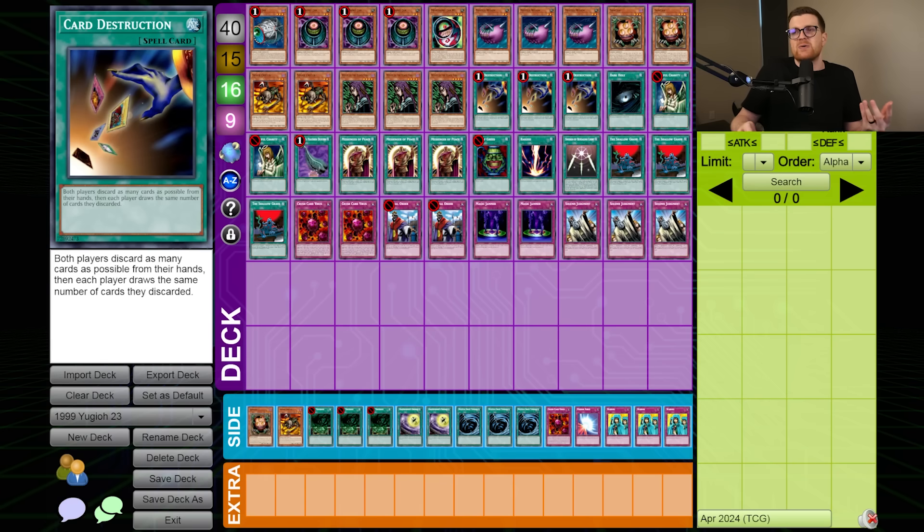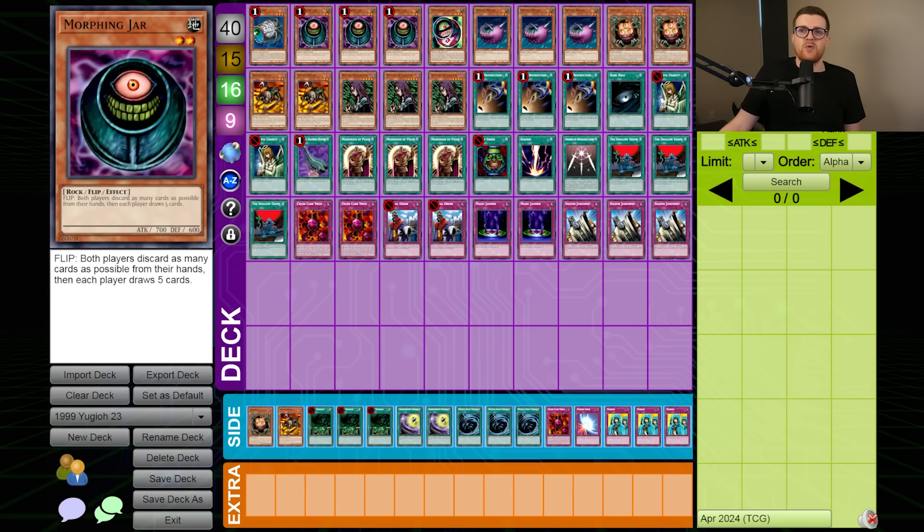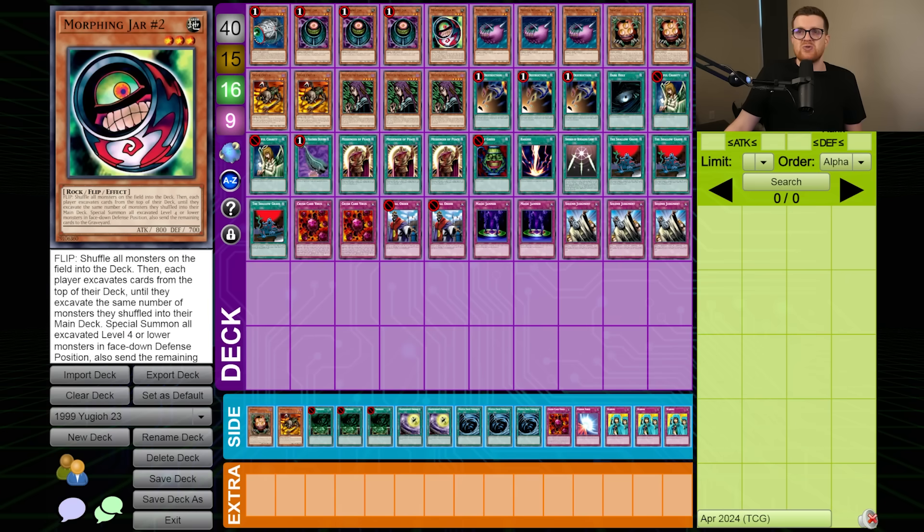Morphing Jar is vulnerable to cards like Nobleman of Crossout, but if you can just Card Destruction them, you have a much faster way to win the game. Cards like Spear Cretan become a lot more powerful now. The deck has altered its strategy slightly but it's still the same mill deck, arguably a little bit faster with Card Destruction. However, you're missing your two Cybers and two Morphing Jar No. 2s — you have to set those cards, they are very slow, and the other top decks are main decking hate to stop the win condition.